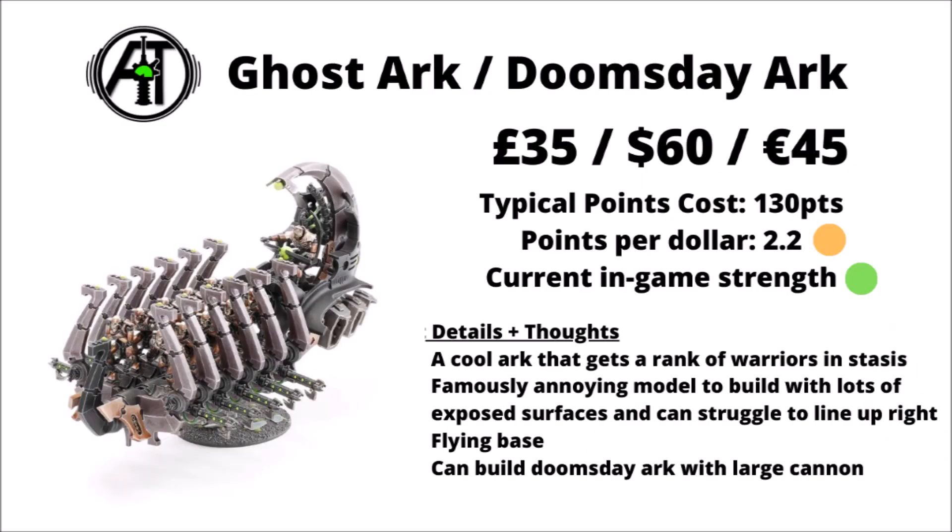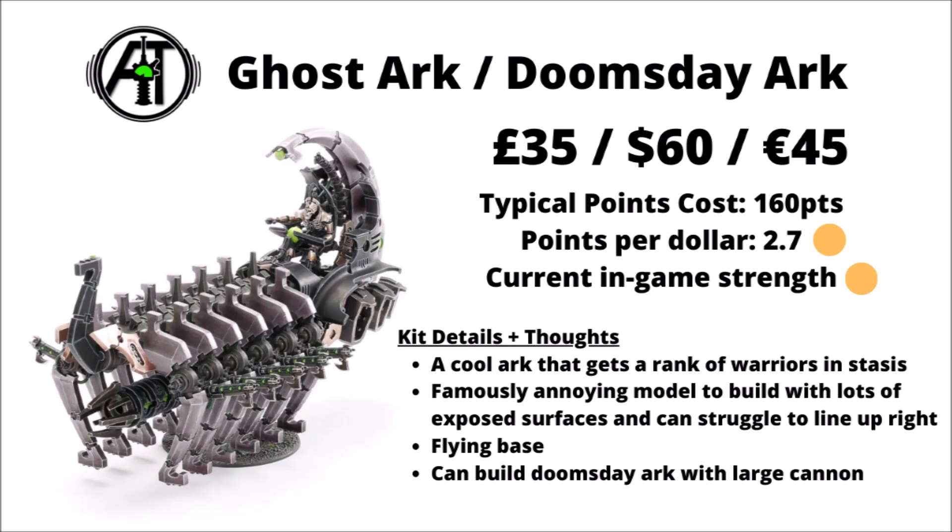Heavy support next, and we've got the bigger, badder arcs — £35, $60, or €45 for a Ghost Arc or Doomsday Arc. The Ghost Arc has a pretty cool feel to it, like a Necron Ghost Ship with individual warriors in stasis until they're activated, though with all those ribbed sections and Necron warriors wound up, it's a pretty annoying model to build and paint — famously so within Warhammer 40k. The Doomsday Arc essentially turns the ribbed bits upside down and fits an enormous Doomsday cannon underneath. The standard Arc isn't too bad for ferrying warriors to the front; the Doomsday Arc is maybe a little more niche as it loses a fair bit of damage output when it moves.